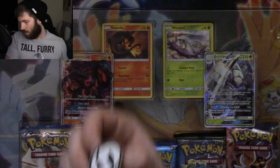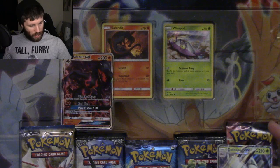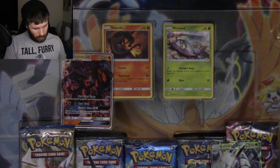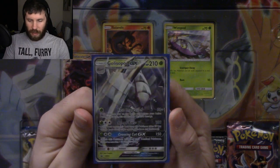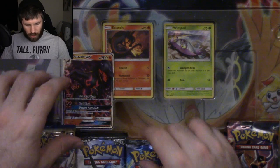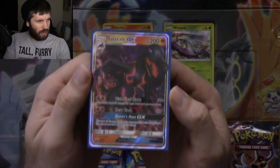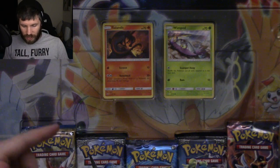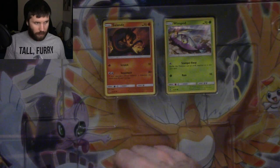That Team Skull pin is going on my lanyard for sure. The cards come out easily. I don't have my typical penny sleeves so I'll be using these ones I bought by accident thinking they were penny sleeves. So we have the Golisopod GX — this is SM Black Star 62. Very cool, I love the artwork on this one, it's going into the collection. And we have a Salazzle GX — mama looks awesome.